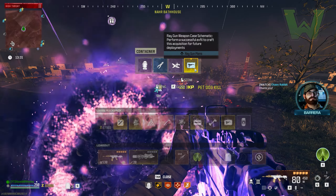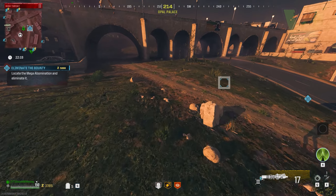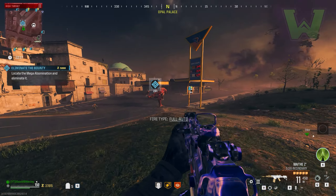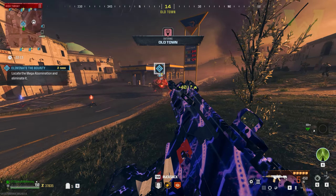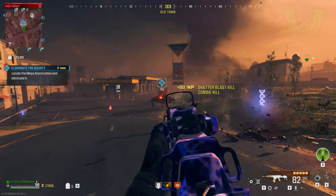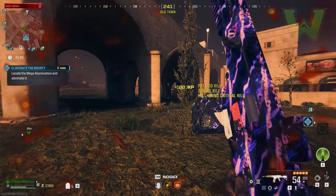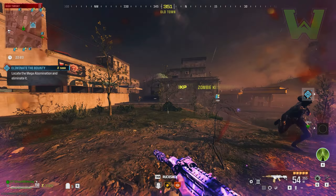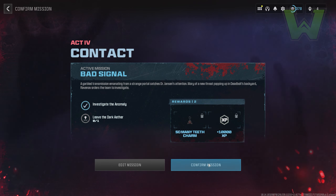This new meta is the Incendiary Rounds attachment, which is available on many different guns right now. I highly suggest that you tweak your gunsmith and tombstone if you're doing the solo tombstone duplication glitch, as it will drastically affect your gaming experience. You should bring in a refined ethereum crystal as well as a legendary ether tool — or already have them in your glitch tombstone.